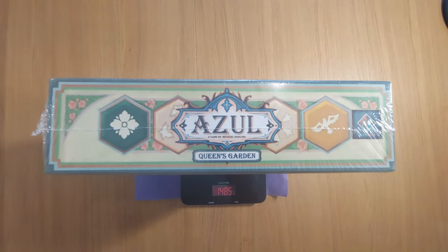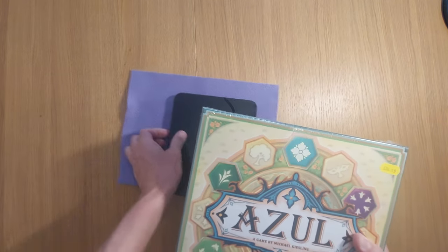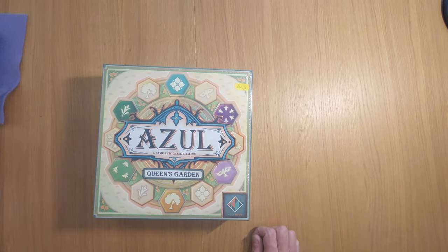Hey buddies, welcome to Mass Games, my name is Simon. Today we're doing an unboxing teaser preview trailer video for the game Azul Queen's Garden, a game by Michael Kiesling — the fourth official game in the tetralogy of Azul.